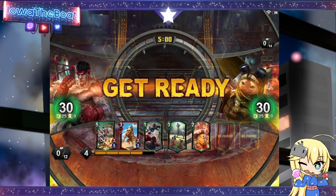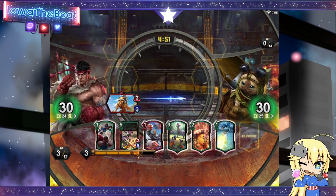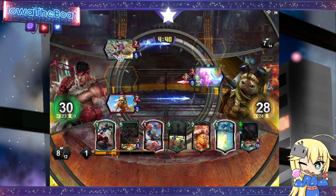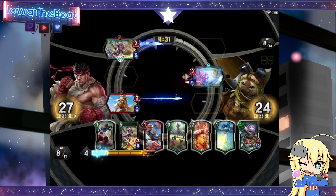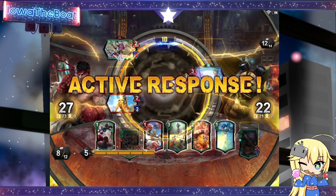It looks like we drew the nuts. Whenever you get Hayate and the unit that fetches the boat, that's a really good hand because those are all the main pieces that you need. Now all I have to do is play the boat and put Agility on it and we win. I will wait until I am at 5 MP.